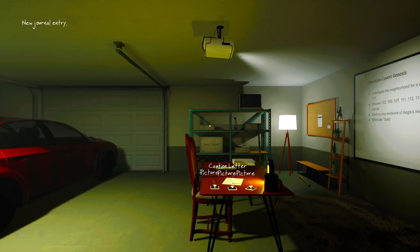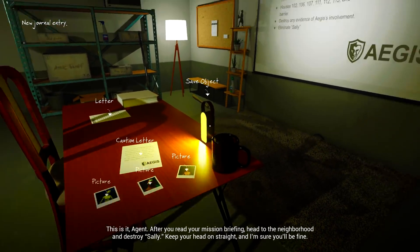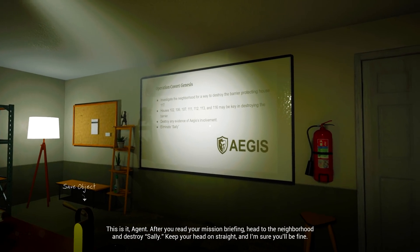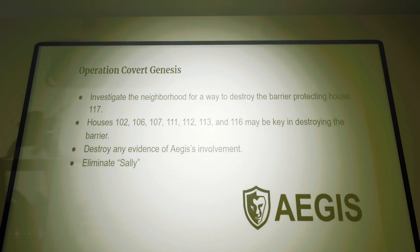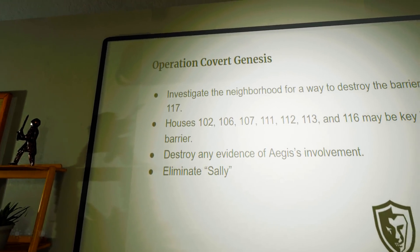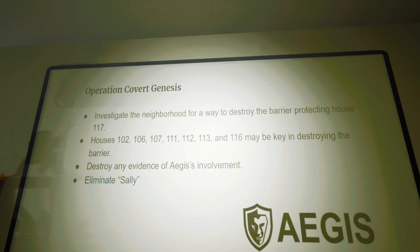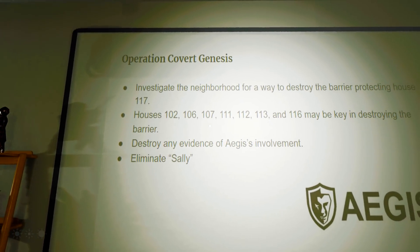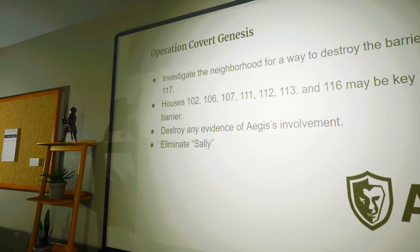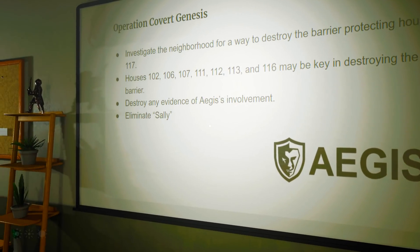Here we are. It looks like I'm part of Operation Covert Genesis, where I need to investigate the neighbourhood for a way to destroy the barrier protecting House 117, and there's these various houses that may be key in destroying the barrier. Then I need to destroy any evidence of Aegis' involvement. Eliminate Sally.